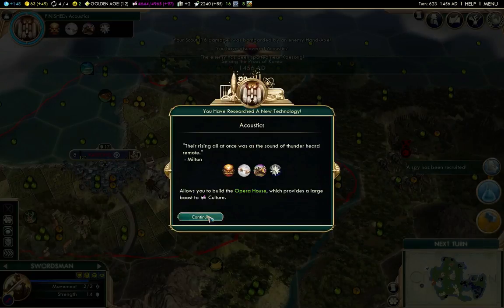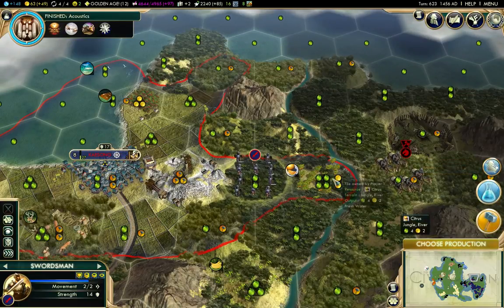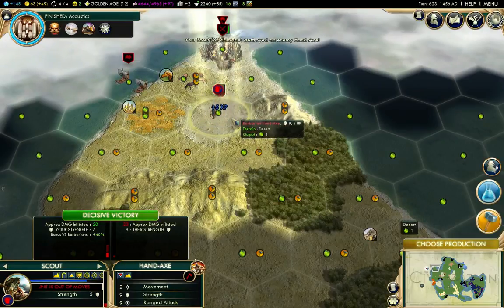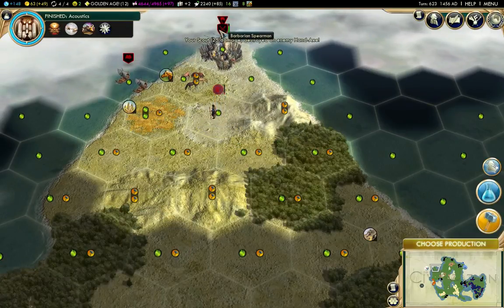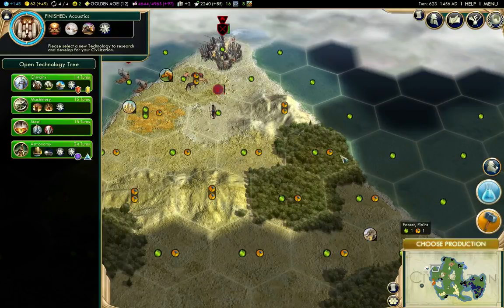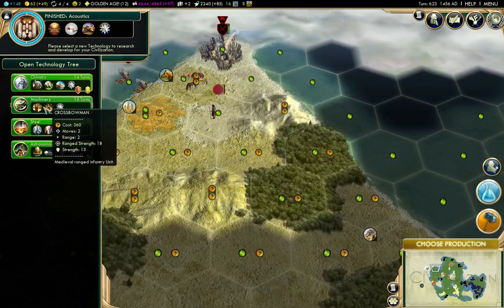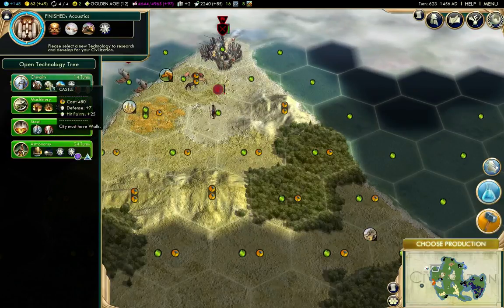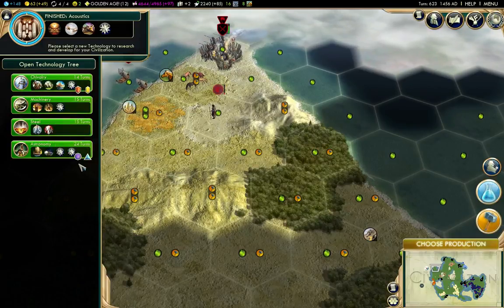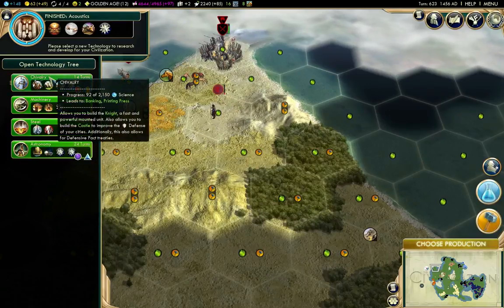We've got Acoustics now, we're in the Renaissance era, and spying has begun. I need to move my swordsman up there and take out the hand axe. Unfortunately this guy is probably going to come out and kill my scout. Now we need something to research: astronomy gives faster movement embarked, steel would be useful for the longswordsman, machinery for the ironworks, chivalry gives us the knight — a pretty good mounted unit. I'm going to go for chivalry.